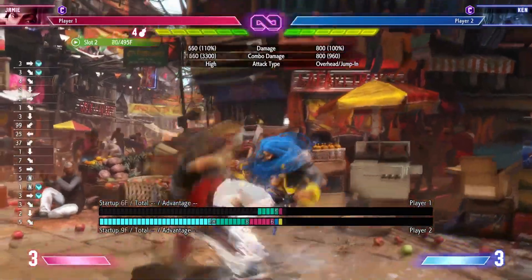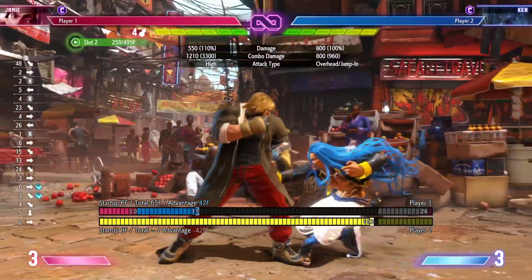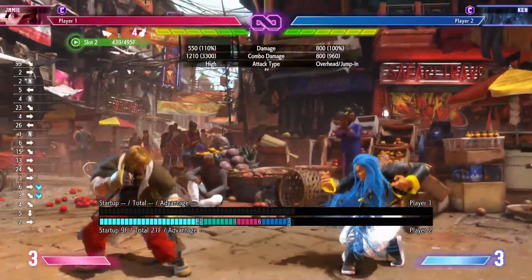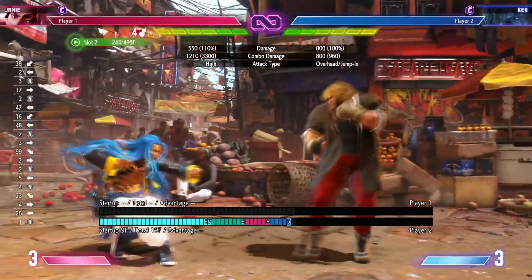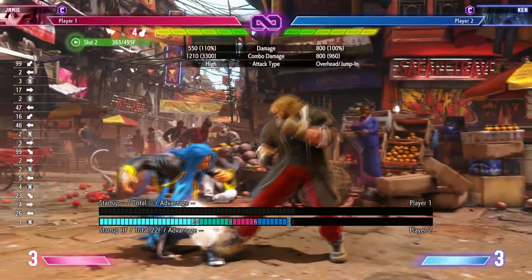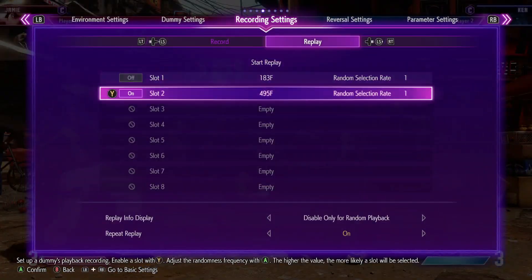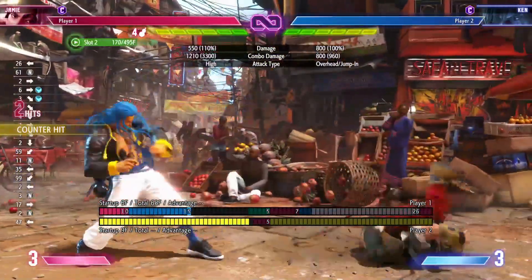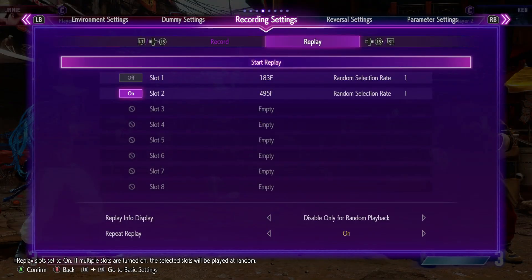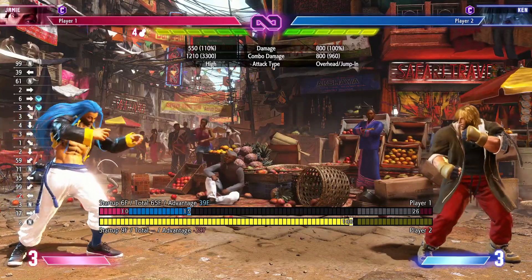You can also do this starting from down-back — that works too. The key point is: you're crouching while doing the DP input, so there's less chance of getting stuffed by jumping normals. Use that to your advantage.